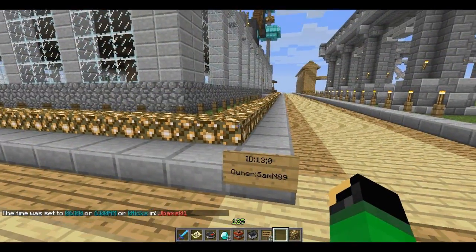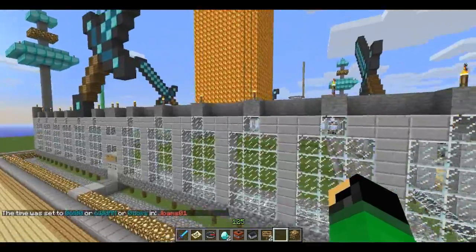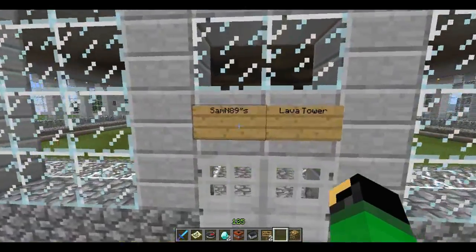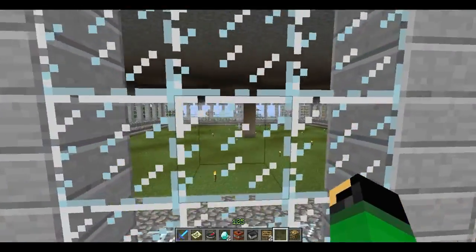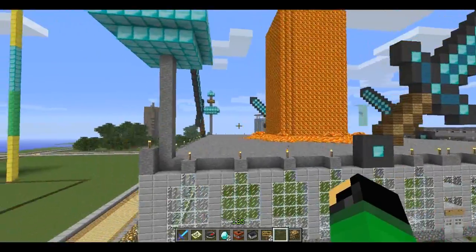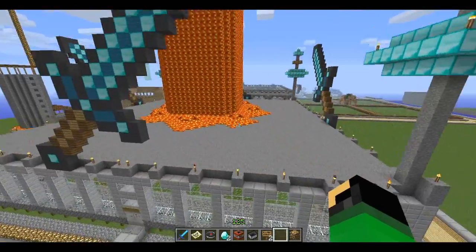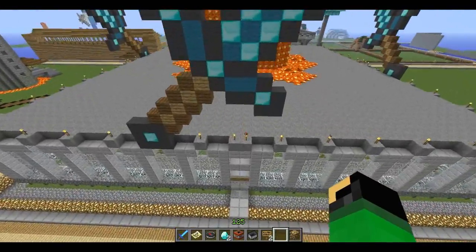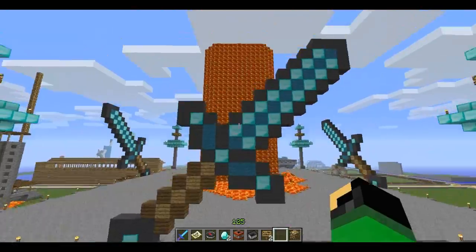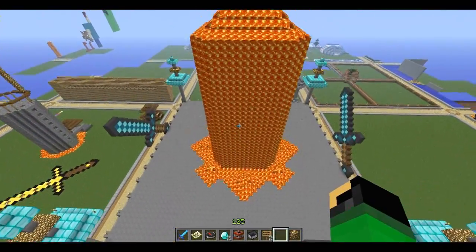Here we have the plot of Sam N89 — full plot action here. The door says 'Sam N89's lava tower.' Pretty empty on the inside, but we got some super awesome swords on the outside. A massive tower of lava, like he said — swords surrounding it all the way around. Same messages on all sides. Lava tower — pretty awesome stuff, man. On to the next plot.